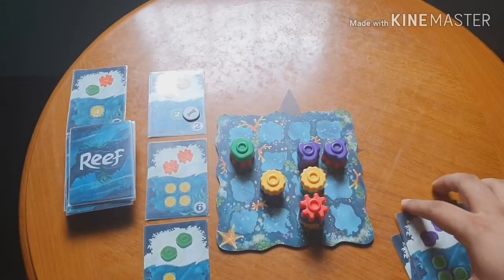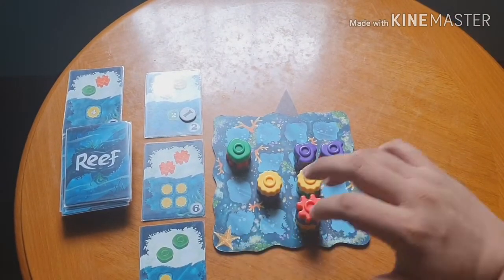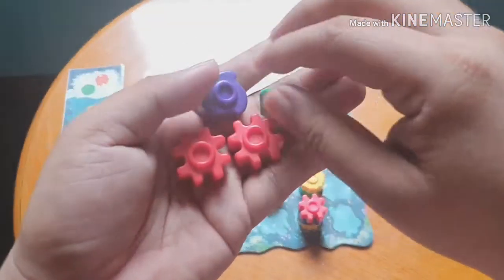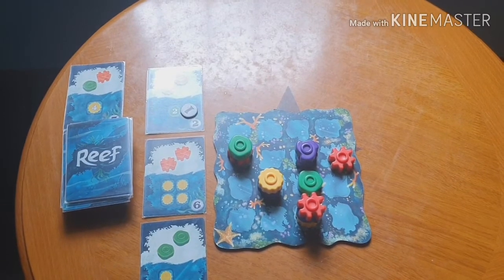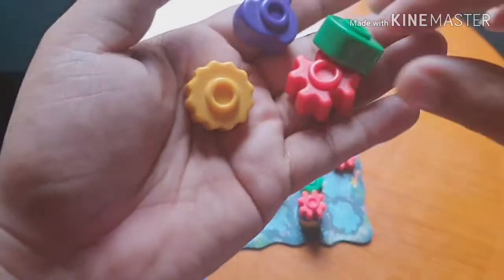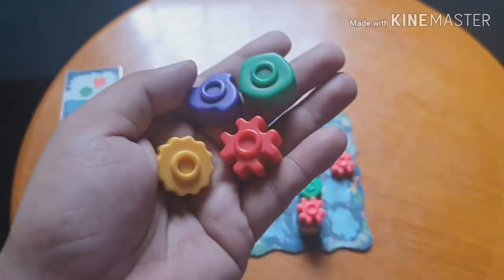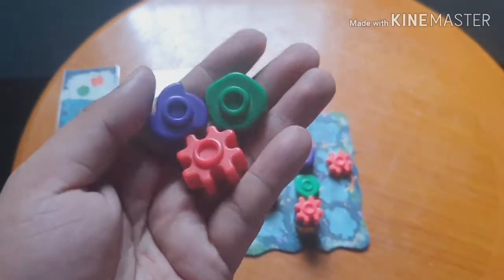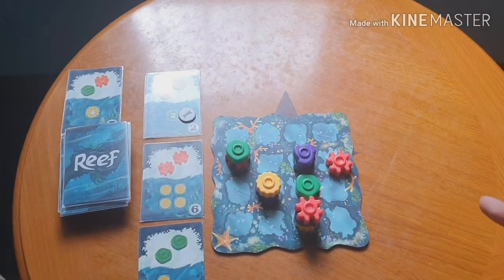Now, how does the game end? The game ends when at least one of the coral color supplies is fully depleted — for example, when yellow runs out from the supply box. That triggers the end of the game, but it doesn't end immediately.